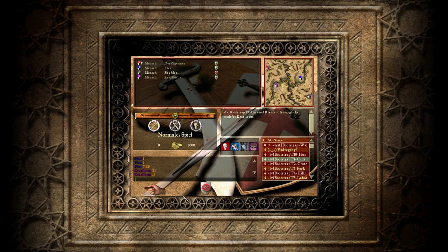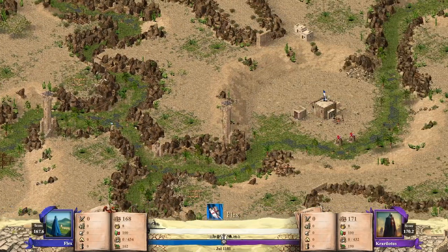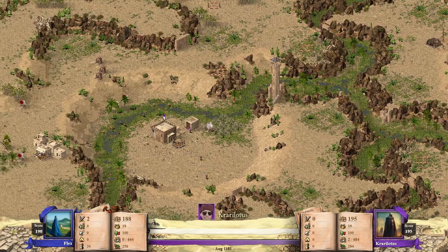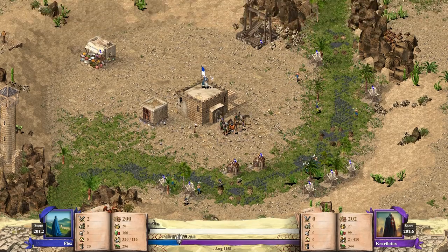Hallo und herzlich willkommen zu einem neuen Bootstrap Turnierkampf hier auf meinem Kanal. Jetzt spielt Cari Lotus gegen Flex. Flex ist hier blau und Cari Lotus hier lila auf der ersten Map. Cari Lotus kennt man vielleicht schon von dem einen oder anderen Video, vielleicht auch schon von dem Video gegen Bradley. Flex persönlich habe ich selber noch nie gesehen, da bin ich auch extrem gespannt, wie der so spielt.